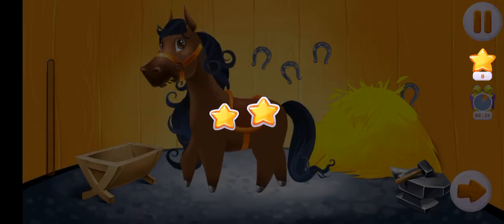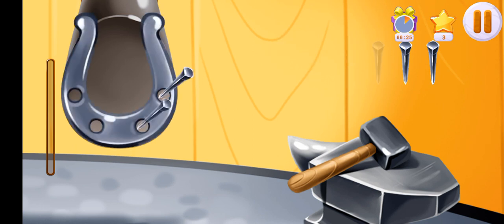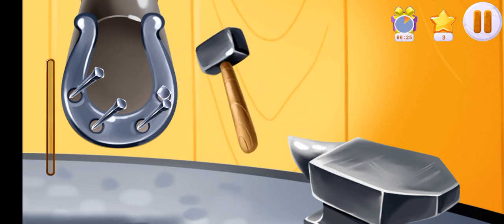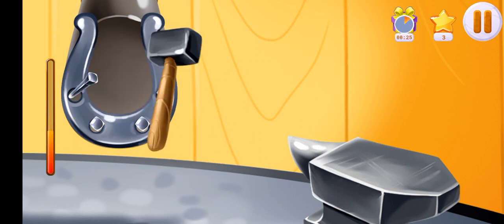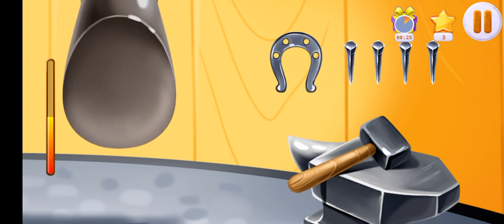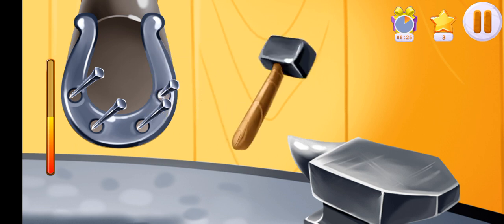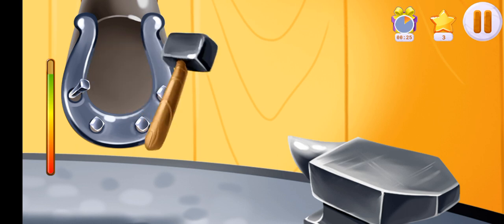To keep Rosie's legs from hurting, we need to shoe her. Use the hammers to hit the nails. Don't stop! Hooray! Done!